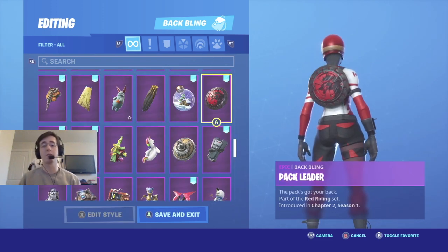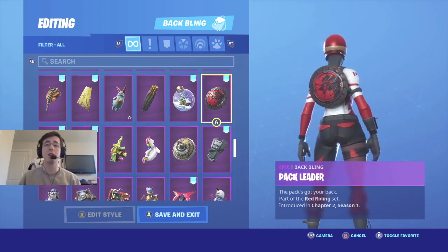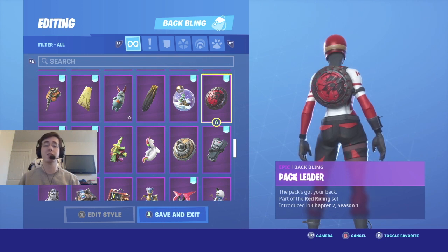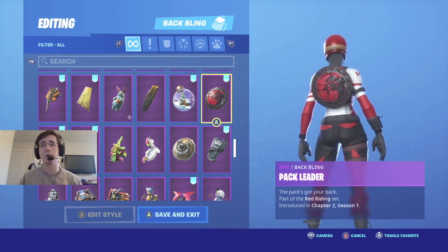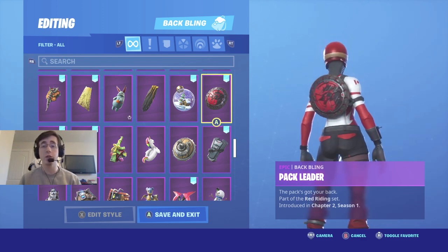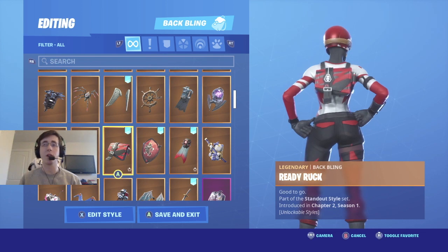Coming in at number four is personally one of my favorite shield back blings, and that is Pack Leader. Pack Leader came out with the Red Riding set this season around Fortnitemares. I'm starting to be a really big fan of the more circular shield back blings and I definitely hope they come out with more. Of course, you can tell with the colors of Pack Leader it really goes well with the skin.